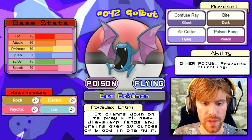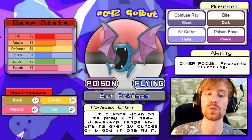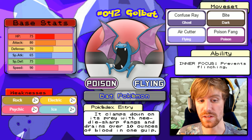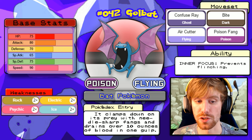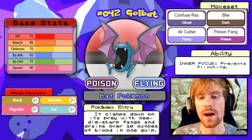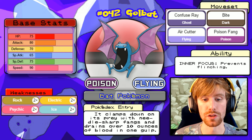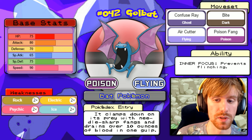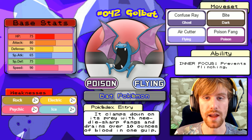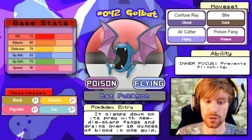Next is Golbat, a Poison/Flying type weak to Rock, Electric, Psychic, and Ice. Its special defense is higher than its defense so a Rock type attack is ideal. Nidoking won't take much damage from Golbat's abilities. It has Inner Focus so it won't flinch, and its moves are Confuse Ray, Air Cutter, and Poison Fang. Nidoking is a very good counter here.